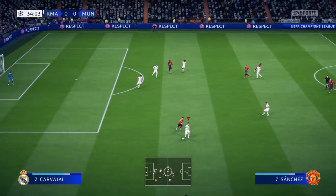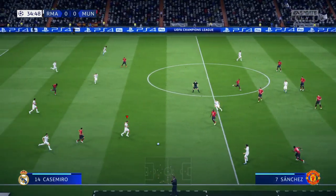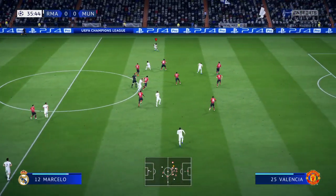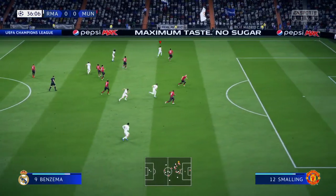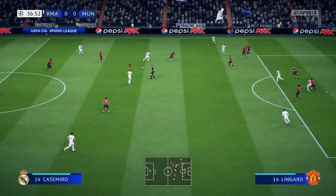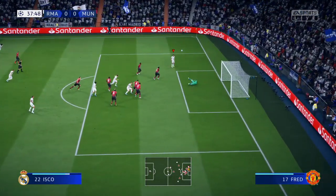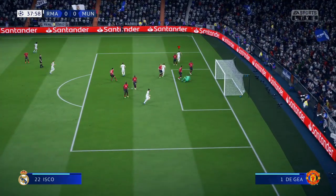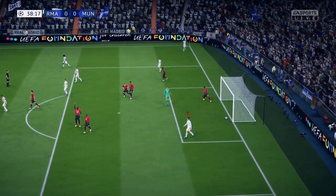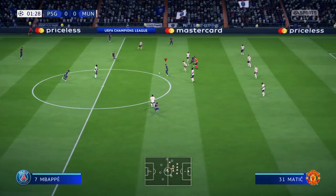Press L1 and X if you're a PS user, or LB and A if you're an Xbox user, to pass the ball, because that helps you to make forward runs as you can see. As you can see, absolutely no position by the opponents. And oh — offside. Since Isco scored from the rebound, it's pretty obvious that it was offside.